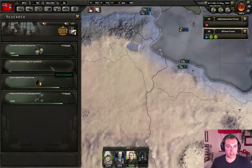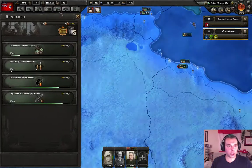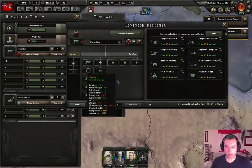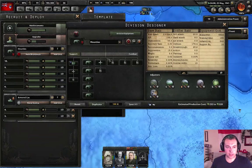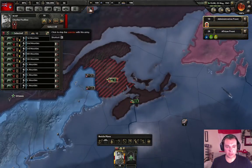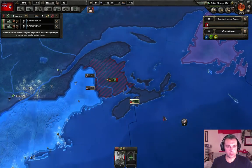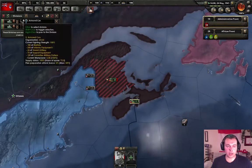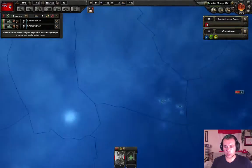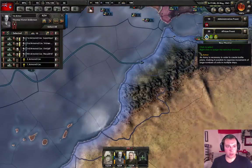Military police — finally! It is May 1941. We want more production, we want to edit our Mounties to have military police. Now these guys can run some exercises if they want. We're gonna send them over here to be part of the first armor.